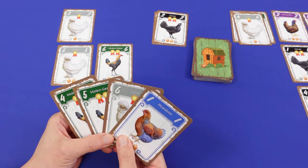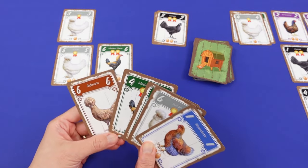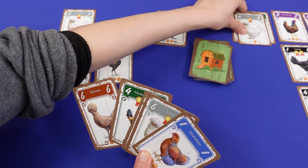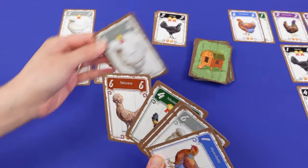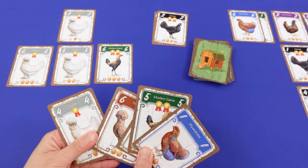On their turn, they draw two cards one at a time from the face-down draw deck or their opponent's top discard pile. Then they will put a card to their own play area and discard one to their personal discard pile.